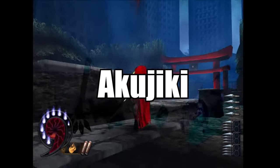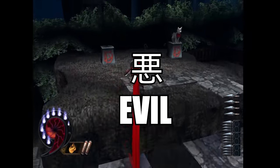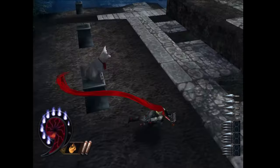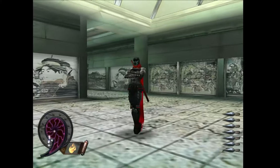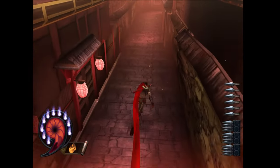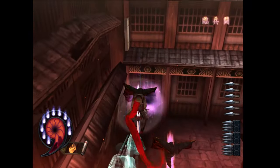Akujiki is written with one kanji meaning 'to eat' and another having 'evil' as one of its meanings, so you could say it is an evil-devouring sword. The sword feeds on yin - the evil energy of things. If left unfed for a long while, the sword will start consuming the player's yang. To prevent that from happening, you'll want to keep moving and defeating enemies as efficiently and quickly as possible.